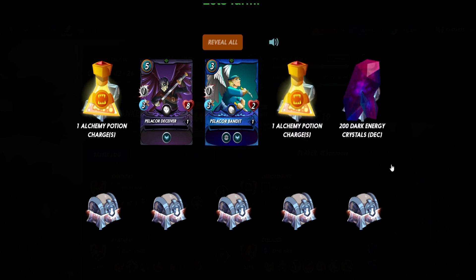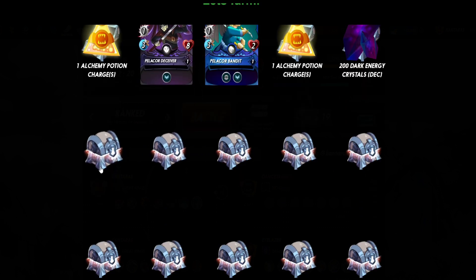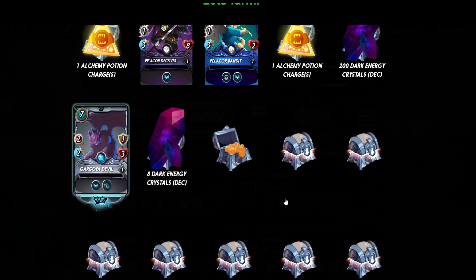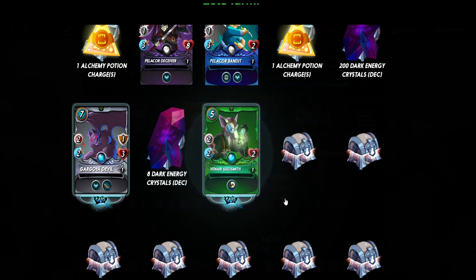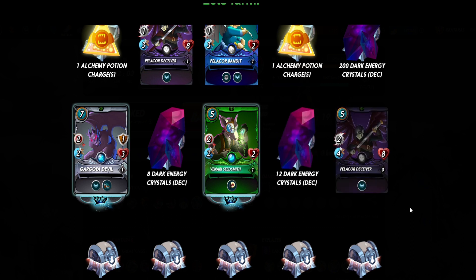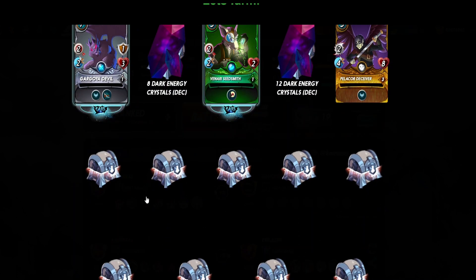Yes! 200 dark energy — I got my printing, thank you. And rare Gargoyah Devil, eight dark energy. Binary Seeds — I'm gonna level this up too because when it gets to level five I think it will get Poison, so I'm excited for that. Twelve dark energy. Pillowcore Deceiver Gold — this is my second gold Pillowcore Deceiver, yay! That's nice.